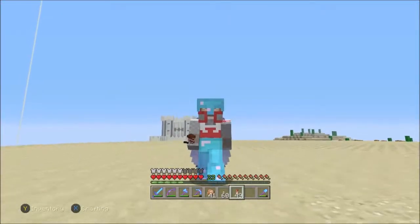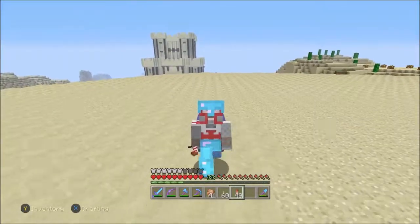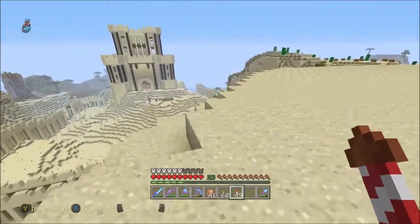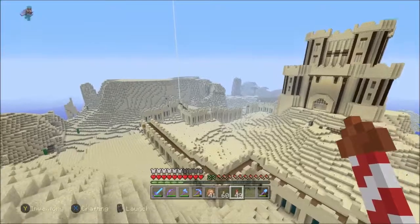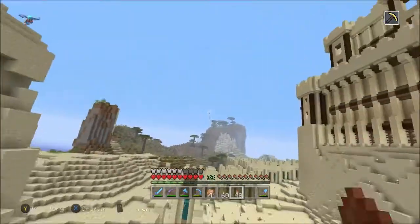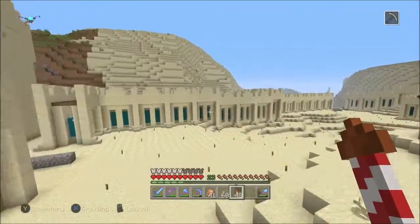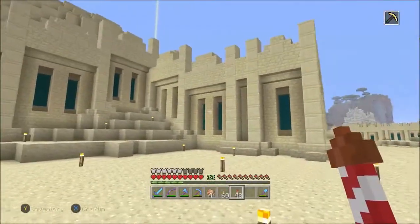Welcome back to the let's play on the amplified console edition. Last episode we were working on the cosmetics of the wall — I took you through my designing process and we built a little section. But as you can see, it took me about a day and a half of playing time to get the whole wall sorted out. I got rid of the diagonal sections because, as you can see on the side of the screen, it completely demolished the look of the build.